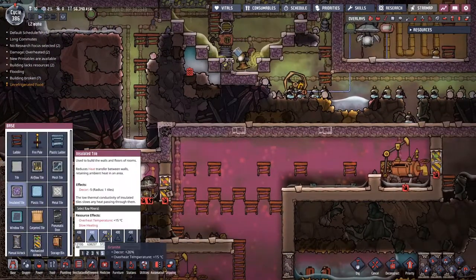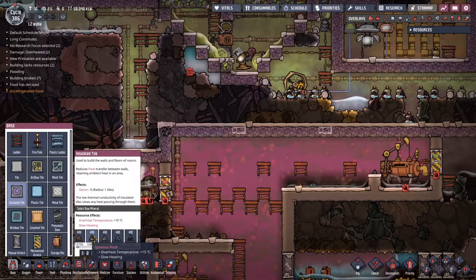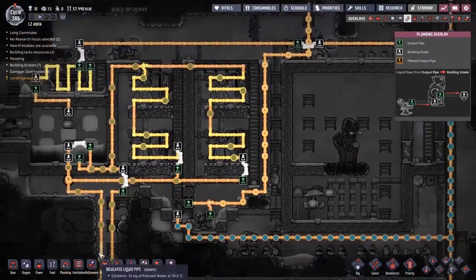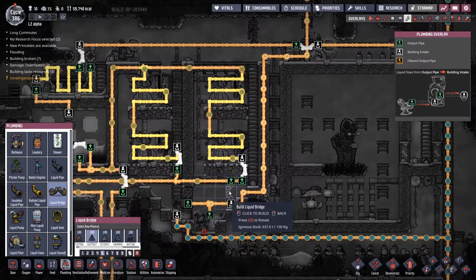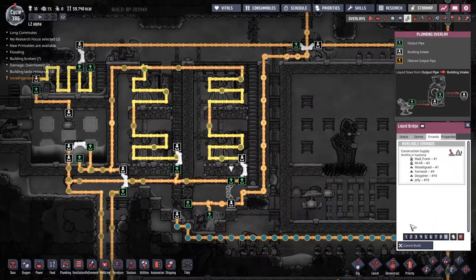Can we do an insulative tile instead of an obsidian one? That might help out. So right now, looking at it, I'm still definitely of the opinion that we have not got enough cooling in our system. So I'm going to put another liquid bridge - we know this doesn't work perfectly, but it will work well enough for the moment. We will fill this up to the best of our abilities and see what happens from there.